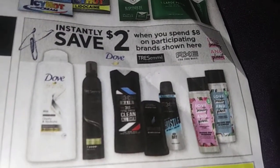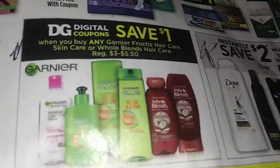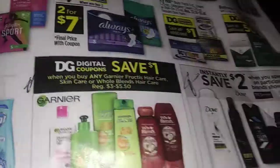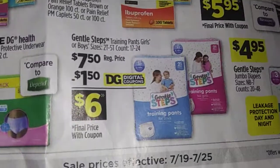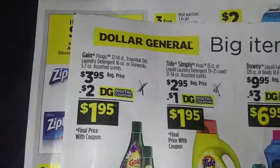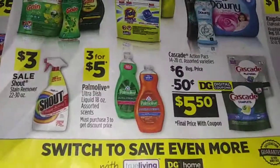And then save $2.00 instantly when you spend $8.00 on these brands - there'd be some good deals in there somewhere. Save $1.00 when you buy any Garnier Fructis hair care, skin care, or Whole Blends. There's some diapers right there - under $5.00 is not bad for a try-me price on diapers. Then we got Gain for $1.95, Tide Simply for $1.95 with coupons, and three for five dollars on Palmolive.